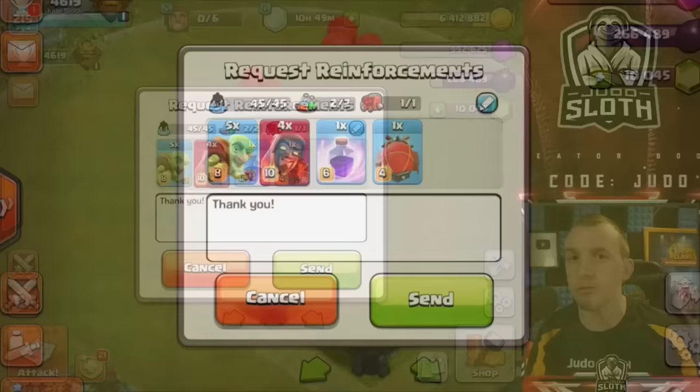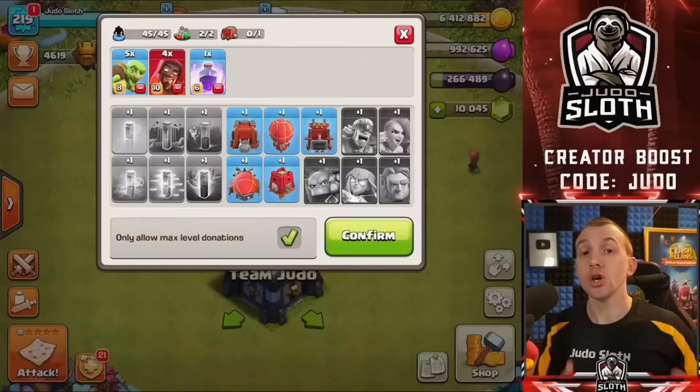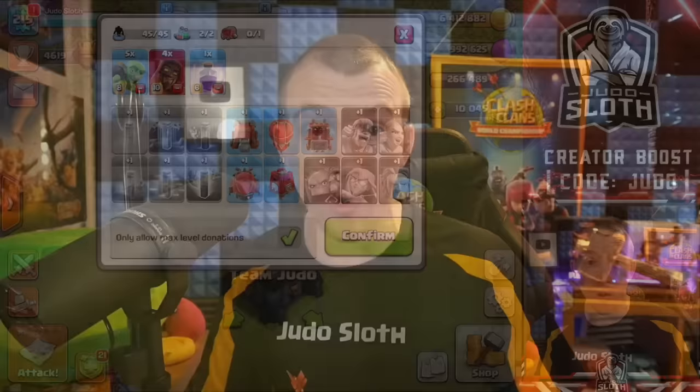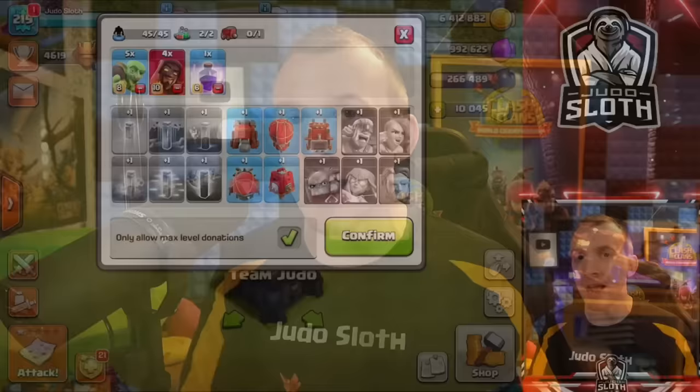Whilst that is how you unlock and build siege machines yourself, you can gain access to them via clan donations, so long as you are Town Hall 10 with at least a level 6 Clan Castle and your clan mate actually has the siege machine unlocked to donate to you. You request this in exactly the same way that you request Clan Castle troops — just select the siege machine you want to take into battle, or leave it blank and allow your clan mate to choose which one they donate.